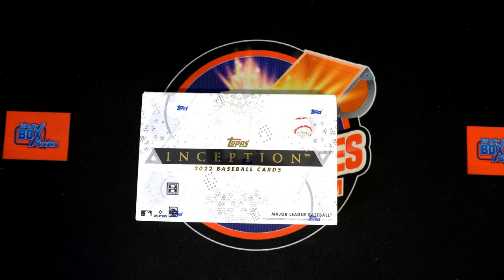Alright, here we go — 2022 Topps Inception Baseball, Holly Box 126. We've got our owner names, we've got our team names. We do have a combo team of Dodgers and A's and Rockies and Giants. We're gonna random them each seven times, pair them up on the spreadsheet, give you a moment to trade, and then we dig in.